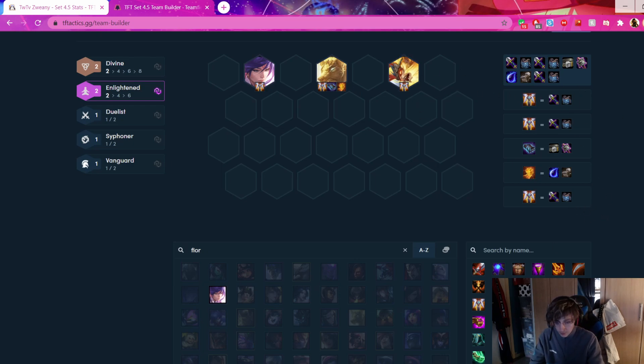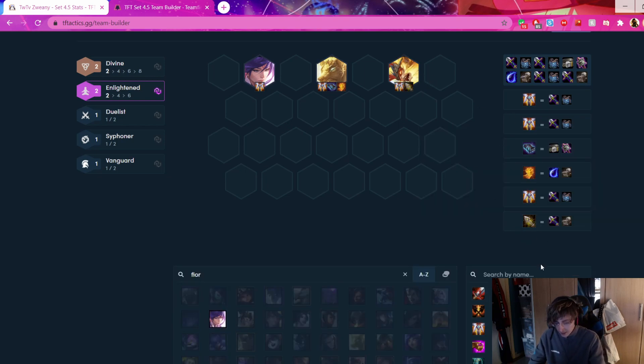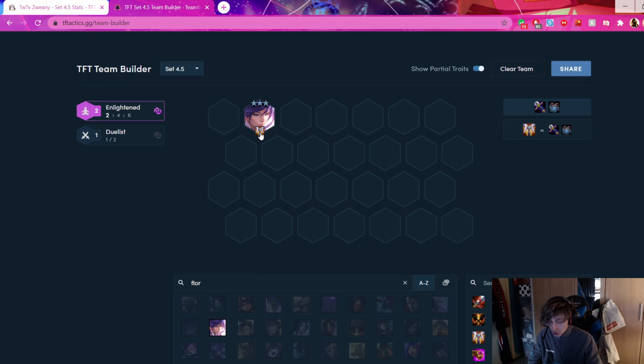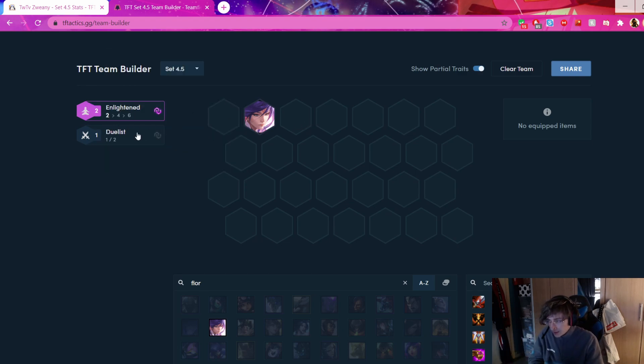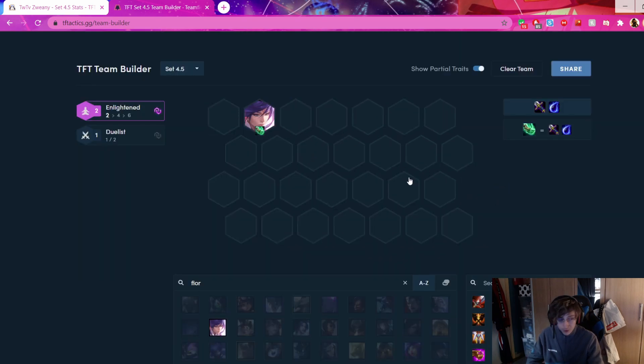Same with Wukong - he can't hold Morello, but he can hold IE which is core on Talon. He can also hold Hodge, GS, or Lost Whisper. Same with Fiora - she can hold Talon items as well. If you get a Fiora Chosen, you can also keep the Enlightened Chosen, but only if it's Enlightened. You can't keep it if you get Duelist. If you get an Enlightened Chosen, you can slap items on it, which is really good.